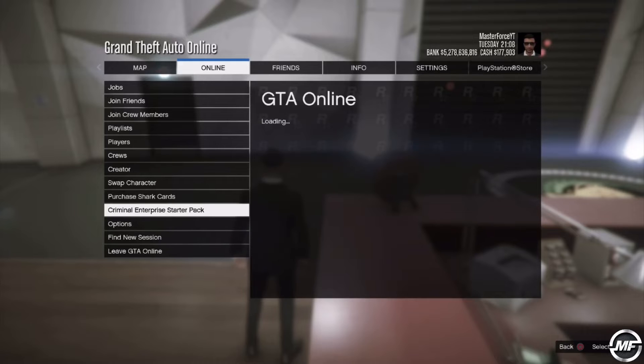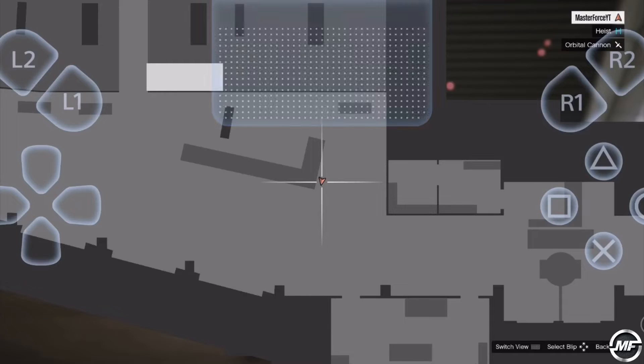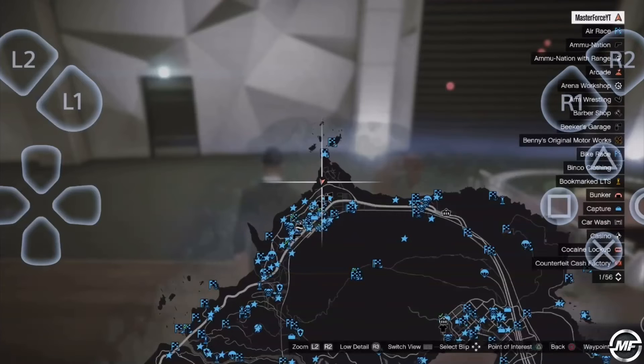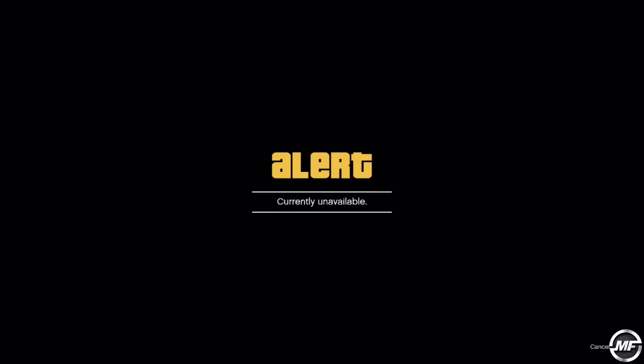You should see the Criminal Enterprise Starter Pack. When you see that, we're going to go to the map and choose the job — the same job. Press to Start Job.